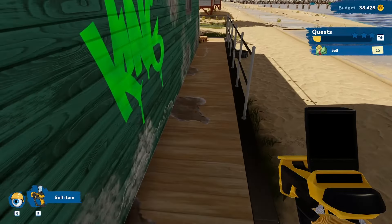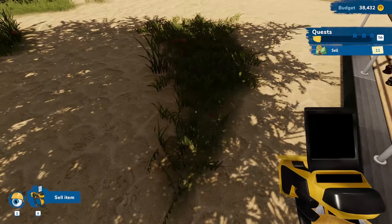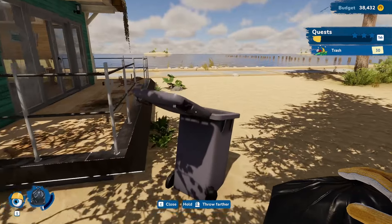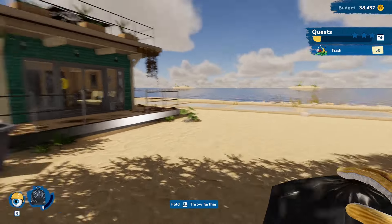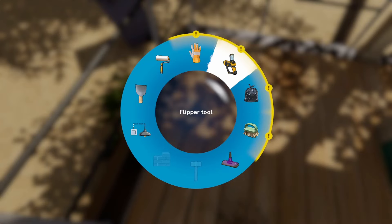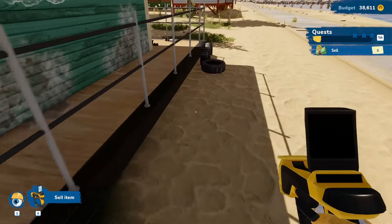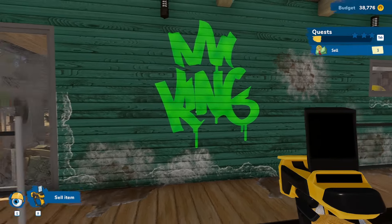Back on the main floor looking for more things to sell — it gets a little challenging finding some items since the area covers the entire perimeter of the property. I can't throw garbage in the garbage can, but we get it all taken care of. We finally find the tires we needed to sell — they were on the opposite side of the railing out in the sand.